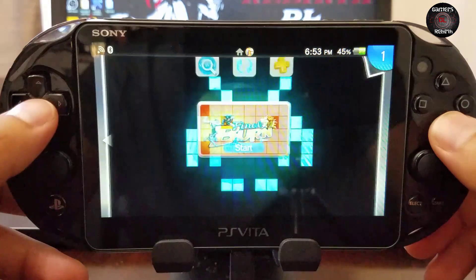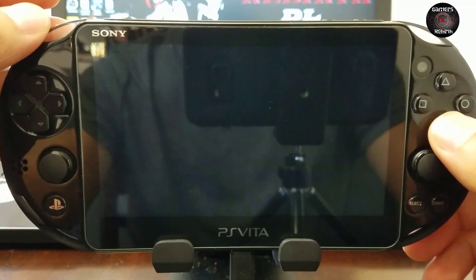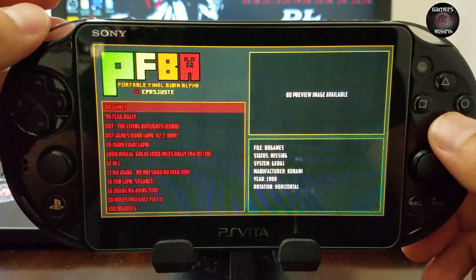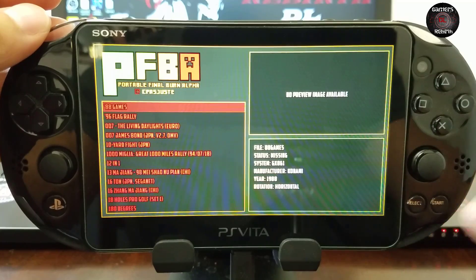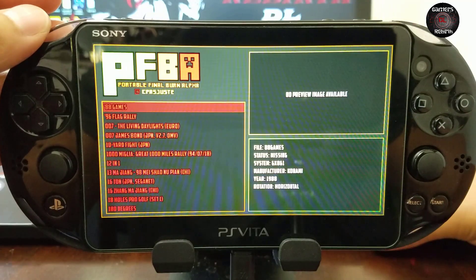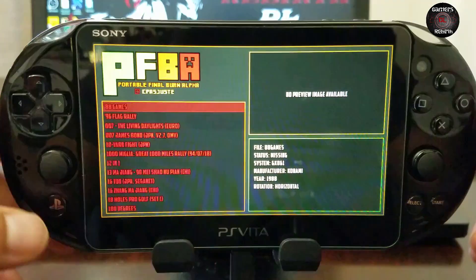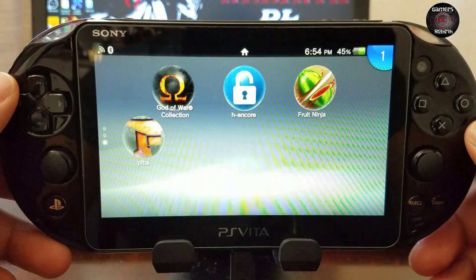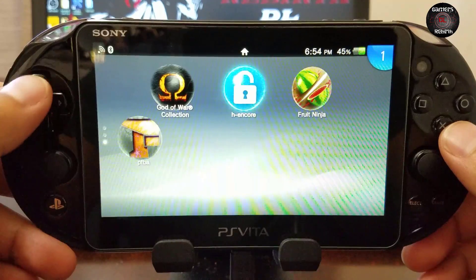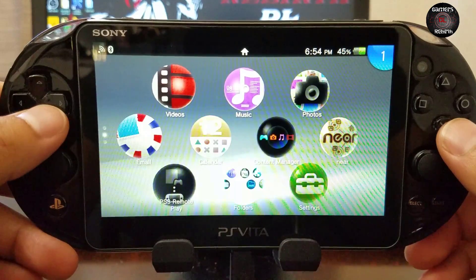Now we're going to launch it. You can see that it's looking for ROMs — we don't have anything yet. Sometimes when you launch it, it'll create some folders in the data folder within the PlayStation Vita. But just in case you don't get any folders once you launch it, then we will connect to the PC once more.